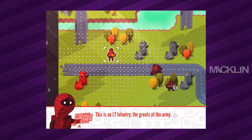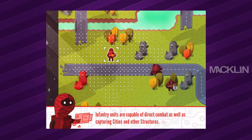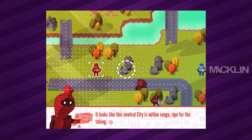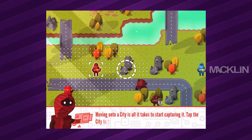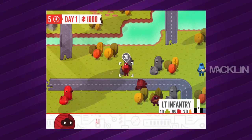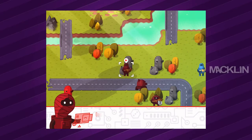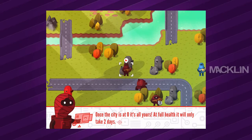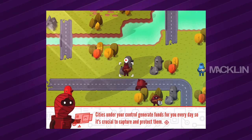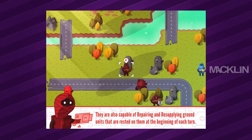This is an LT infantry — light infantry, the grunts of the army. Infantry units are capable of direct combat as well as capturing cities and other structures. It looks like a neutral city is within range and ripe for the taking. Move onto a city to start capturing it. All structures have 20 capture points; infantry units at full health can reduce 10 capture points a day, so at full health it only takes two days. Cities under your control generate funds every day, and they can repair and resupply ground units rested on them.